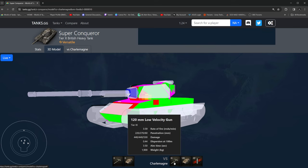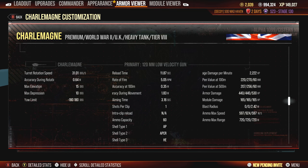It's a 120-millimeter low-velocity gun, and whenever they say low-velocity, they really do mean it. Your standard round travels at 597 meters per second, and your premium round travels at 924 meters per second. Your high-explosive also travels at 597 meters per second.